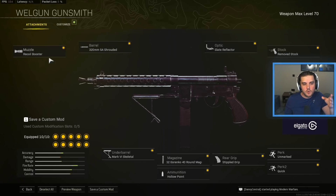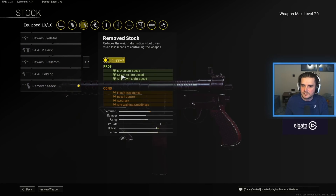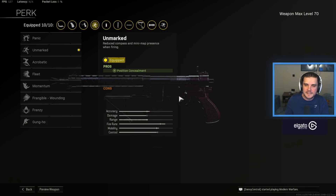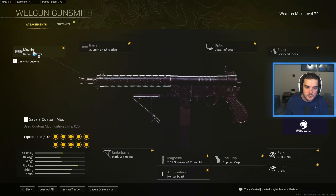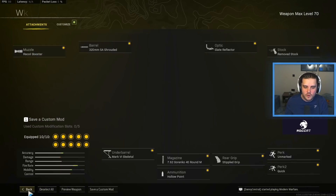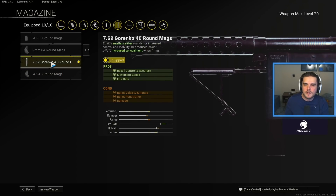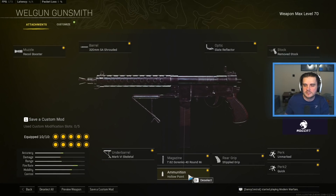The class setup you want: the Recoil Booster, the 320mm SA Shrouded barrel, the Slate Reflector, Remove Stock to maximize your movement speed, sprint to fire speed, and ADS speed. I then run Unmarked, which means you stay completely off the radar whilst firing an unsuppressed weapon so you can have the maximum fire rate with the Recoil Booster. Then Quick so you can move around the map faster, Stipple Grip Tape for initial firing recoil control, the 7.62 Gorenko 40 round mag, and Hollow Point rounds so even if you hit them in the arm or leg you still get the fastest time to kill possible.